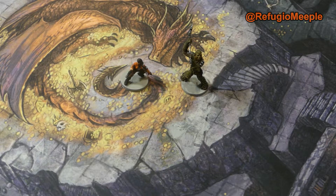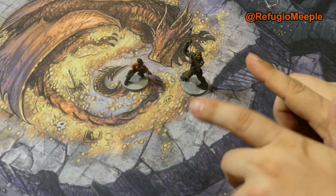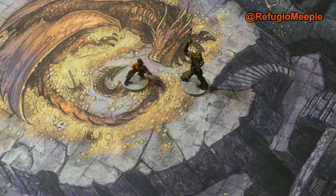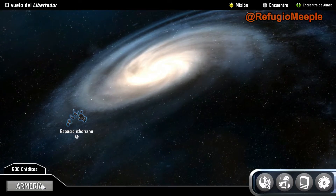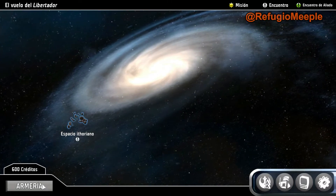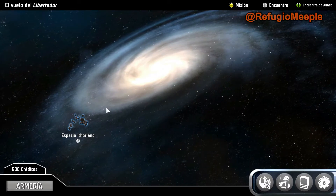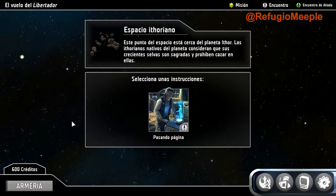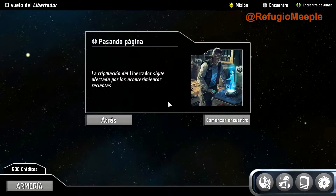Dicho esto, ya estamos preparados para comenzar. Vamos a ver con qué nos sorprende la aplicación. Estamos con un encuentro en el espacio hitoriano. Parece Han. La tripulación del Libertador está afectada por los acontecimientos recientes; recordamos que hubo un traidor y conseguimos acabar con él.